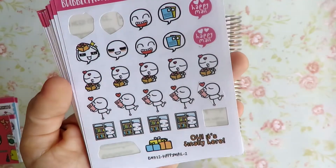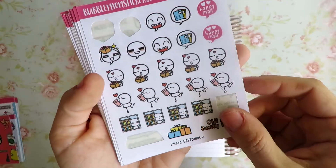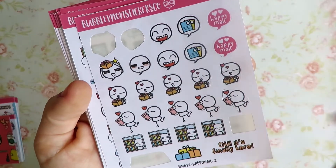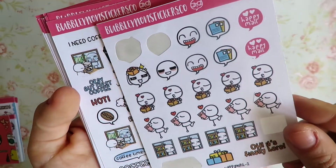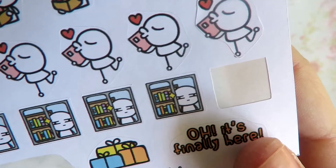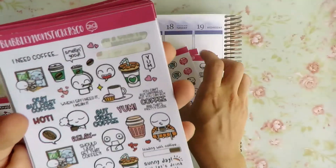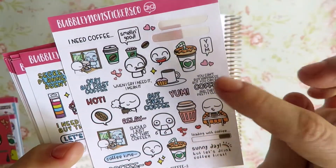She actually motivated me to start doing daily spreads because I loved her work so much — I actually bought a traveler's notebook and started doing daily spreads. I would suggest checking her Instagram out if you haven't already, but I'm sure everybody already knows of her. These are the Happy Mail ones. The second one — I love this one where you're like stalking the mailman, like 'are you here yet?' Speaking of which, my mailman just pulled up! We're trying not to make this last long.